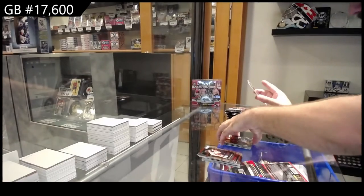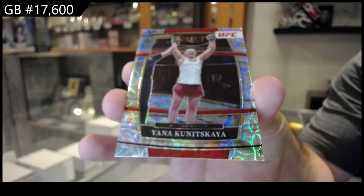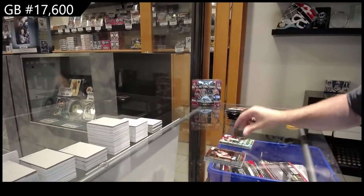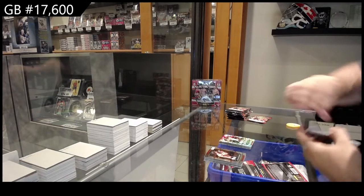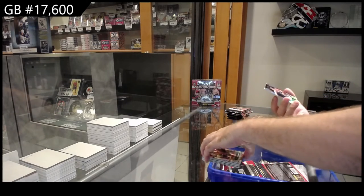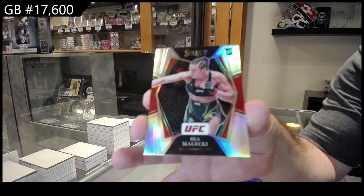We've got a Kamaru Usman numbered, and we've got another parallel of Kunitskaya — Yana Kunitskaya, beautiful looking cards. We've got a Dariush Octagon side and a silver of Malecki.